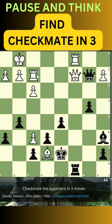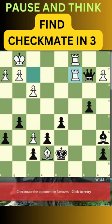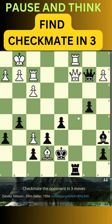Right now, if you capture the queen, that's not going to be a win for you, because the problem you have to solve is to find the checkmate in three moves.